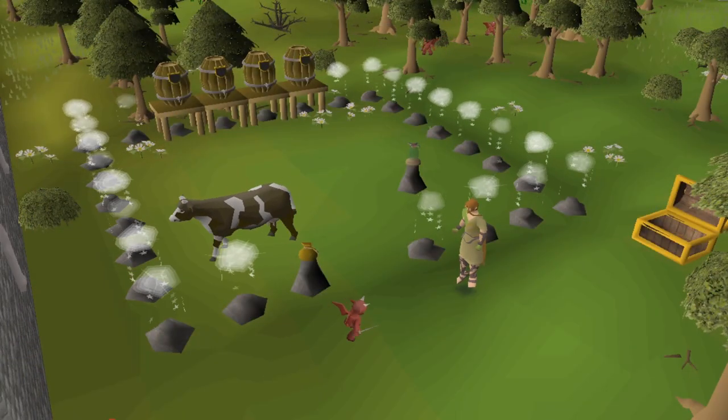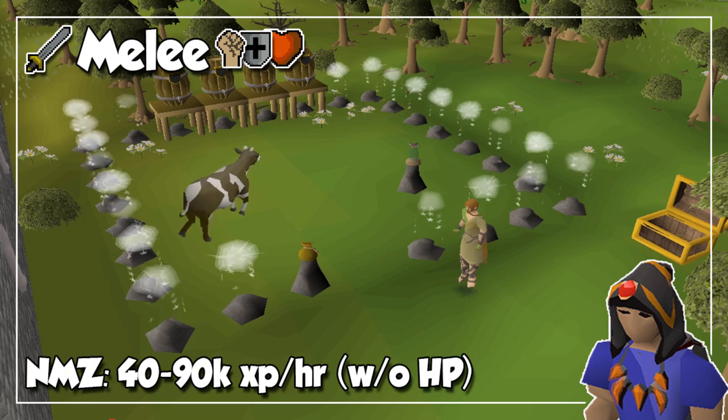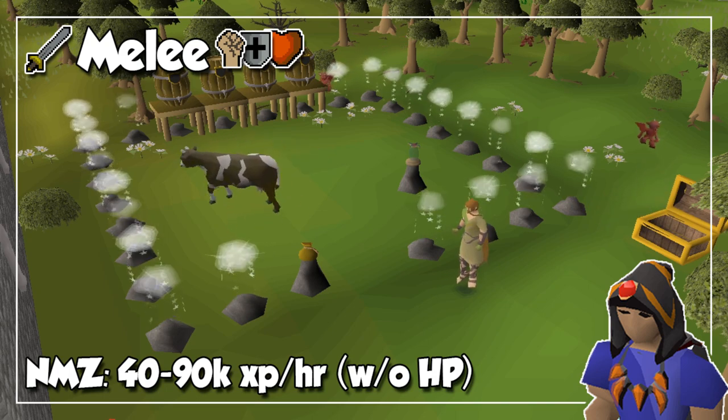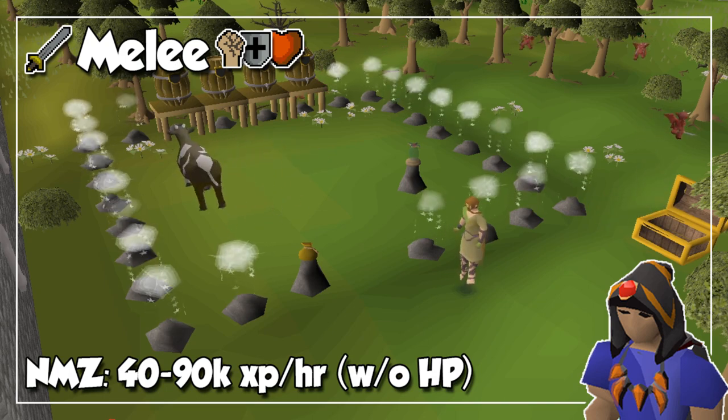Just like my 'how to make money with every single skill' video, I will cover the skills in order as you will see them in the skills tab, and of course we are going to start with combat — more specifically melee. Now, when I say melee and AFK training, your mind will most likely go directly to one of two options: either Nightmare Zone or sand crabs or ammonite crabs, depending on your level.